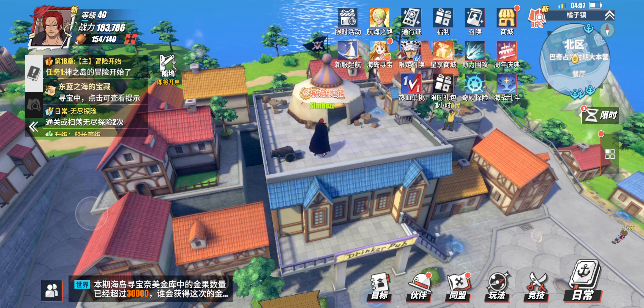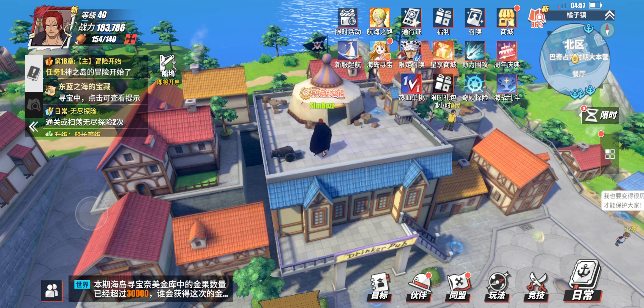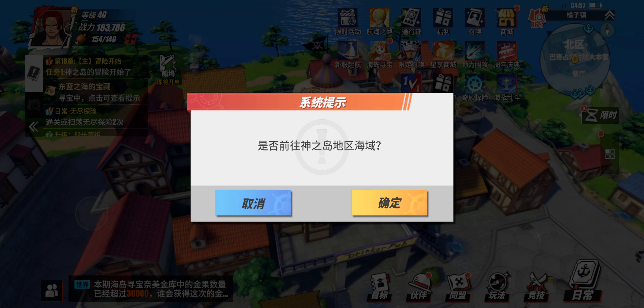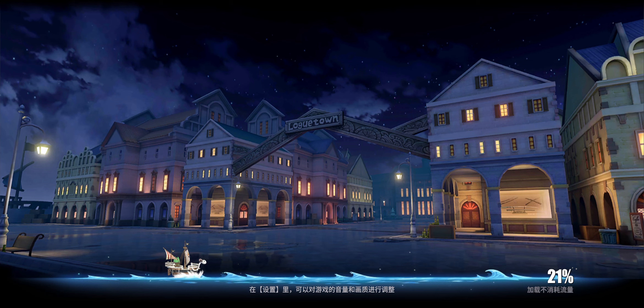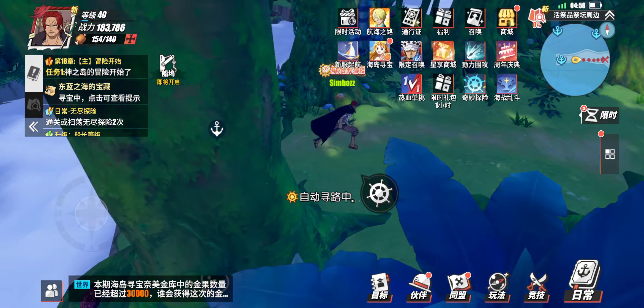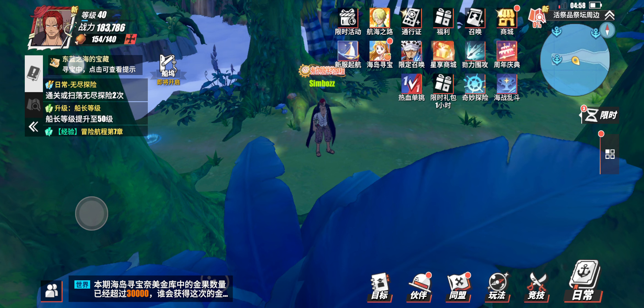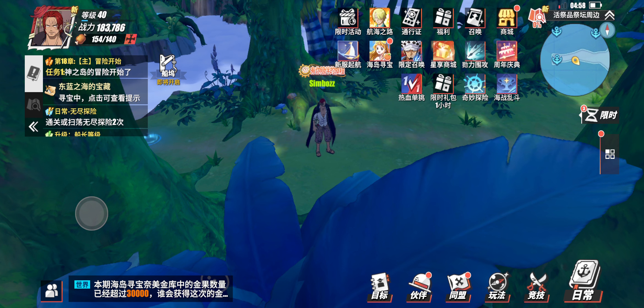Then here at the left, this bar is basically auto mission. When I click on it, it will auto take me to the next part of the story which I have to complete. Then you have your side missions, sub missions, and treasure collection missions.